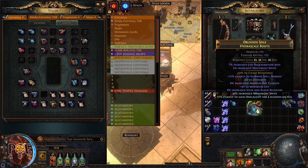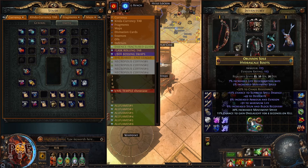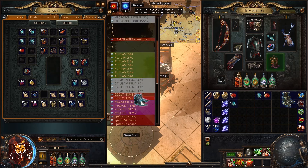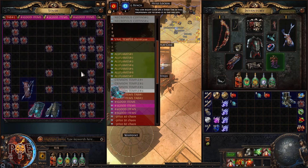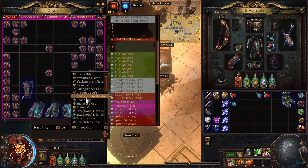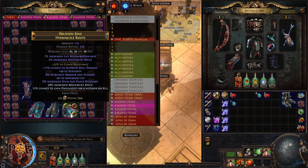The reason for the movement speed implicit: if a buyer searches for boots with a minimum of 25 movement speed, your boots will appear in their search because you have 20 from the modifier plus five from the implicit. Without it, your boots won't show up at 25 movement speed filters. This helps you find more buyers. Based on my experience, these boots are worth 30-35 divine orbs.